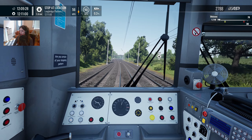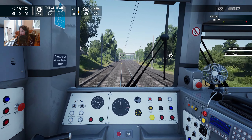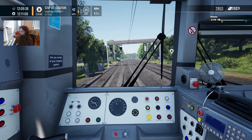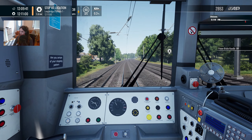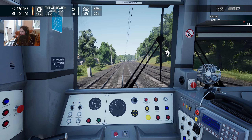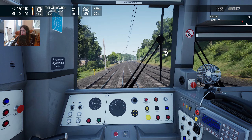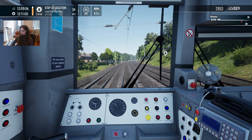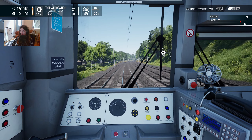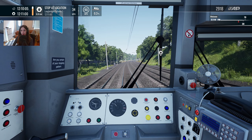Still got a yellow signal up ahead, so I'm going to give it a notch of braking. We've only got a minute until we're meant to be at the next station, but it's over a mile away, so we really want to be going 70 to 80 miles an hour right now, but we've got a red signal coming up, so it would not be wise to do so.